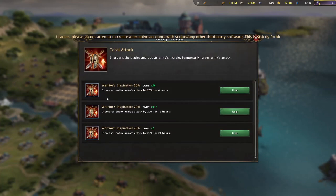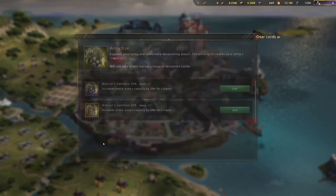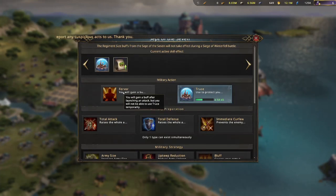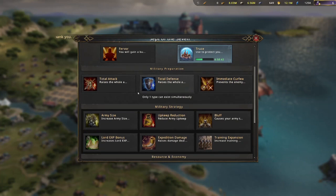Next, for your total attack in the Deceptor, you'll want to activate one of the buffs there. There's a 20% total attack option — I typically use the 4-hour version because sometimes I want to put up the curfew so I'm not scouted. For army size, you'll want to activate a 20%, 50%, or 75% increase depending on the event. For Alliance Conquest, 50% is probably fine; for general PvP or castle siege, 75% is typically a good choice for maximum solo value.